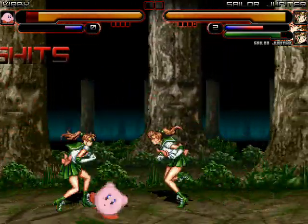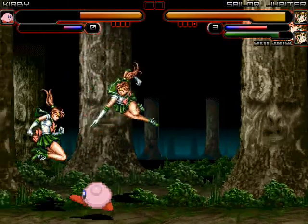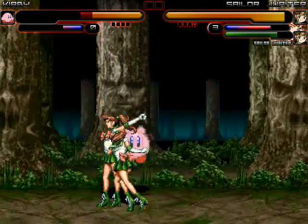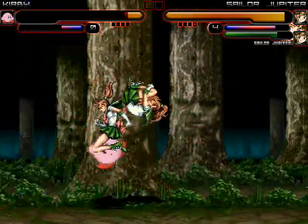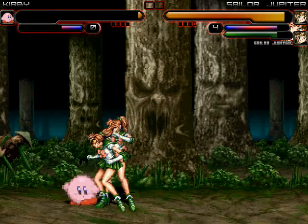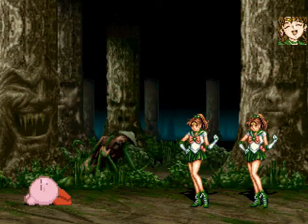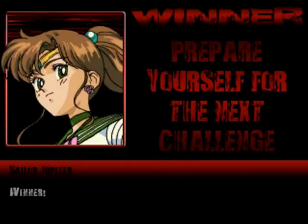I believe the second Sailor Jupiter takes the first blow on Kirby with a low kick. You can do it, Kirby. Or... not. And Kirby's down. That means Sailor Jupiter and Sailor Jupiter wins this round and the match.